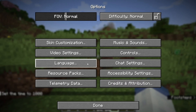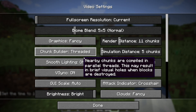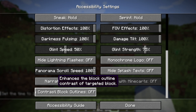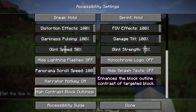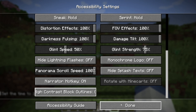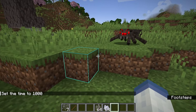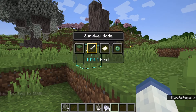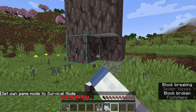One final thing before we end: there is a new accessibility option — you can enhance the block outline contrast of targeted blocks. There are on and off settings. When it's on, you can see the block outline goes a very vibrant blue, making block outlines much easier to see. In survival mode, it doesn't change the breaking animation — it's just the outline.